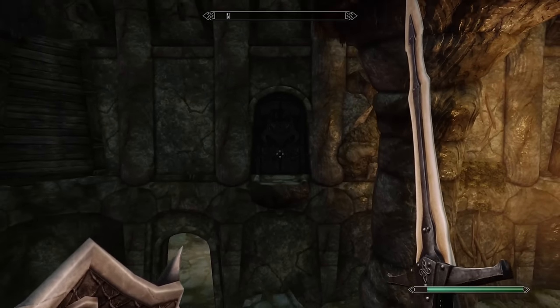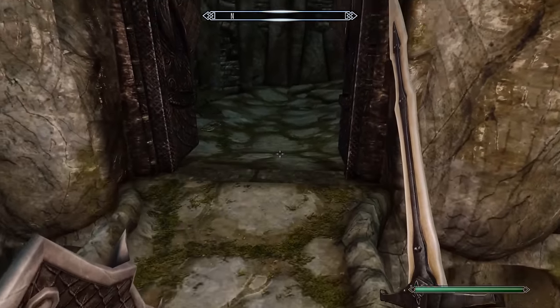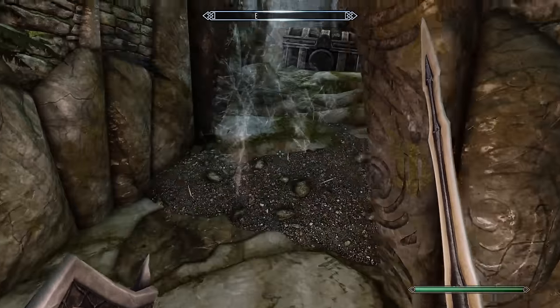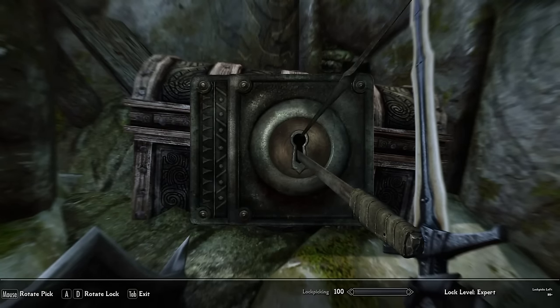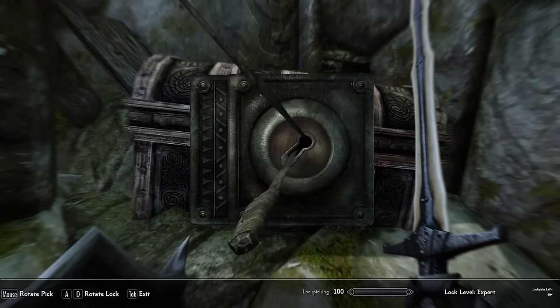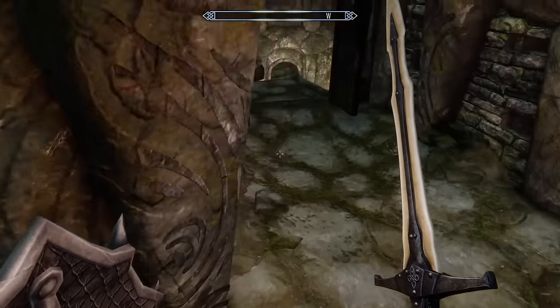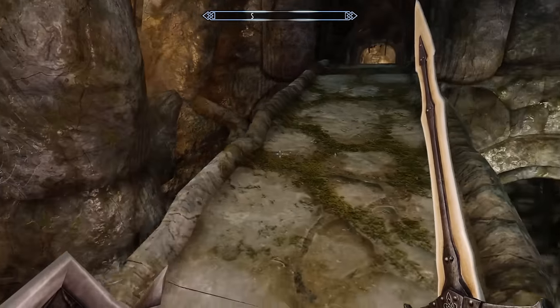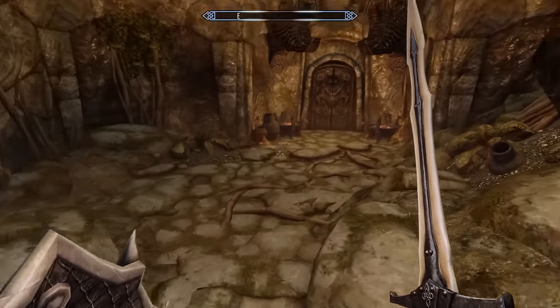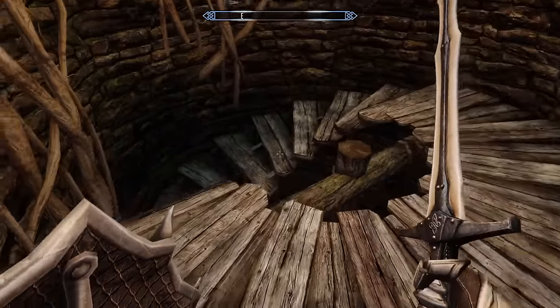I think I could use Whirlwind Sprint to get over there — and that's a yes, kind of, because I was right on the edge and had to mash and jump a little bit to get there. But this is just a bonus chest anyway. I almost made that jump — I just didn't need to, so I wasn't all that worried about it.